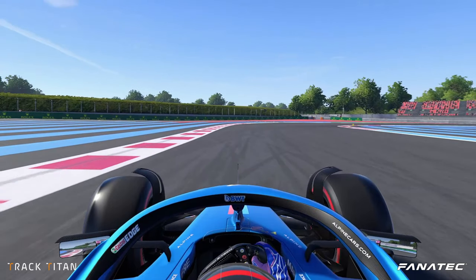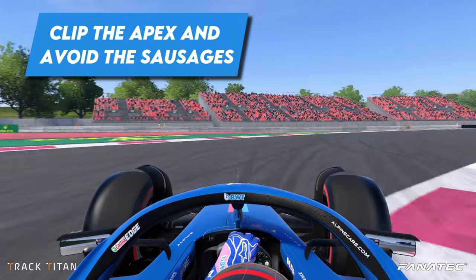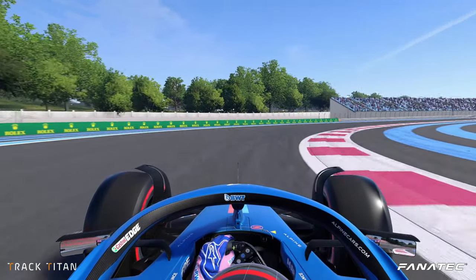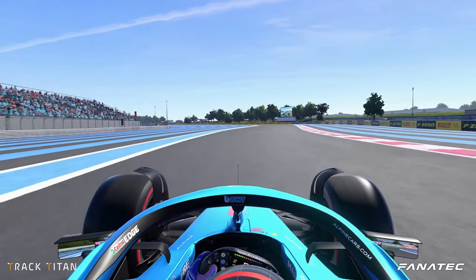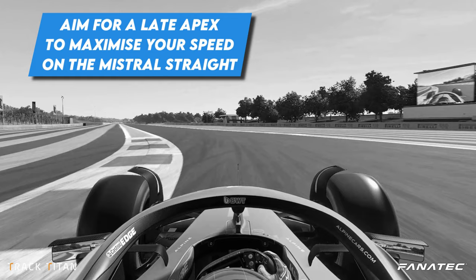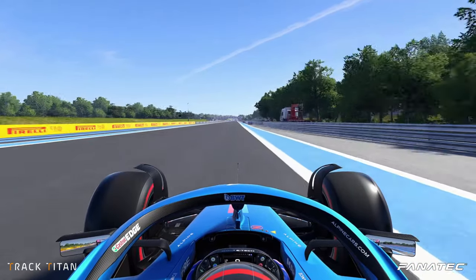Turn 5 is one of the slowest, taken in third gear to avoid any wheel spin. You want to turn your car in, clip the apex and use as much track space as possible on exit. You want to avoid the little sausage kerbs here as they will unsettle your car. We're progressive on the throttle so we can get the power down while avoiding losing the rear. We aim for a later apex to maximize the speed through turn 7, which is easily taken flat out — it's all about following the smoothest possible route onto the Mistral straight.